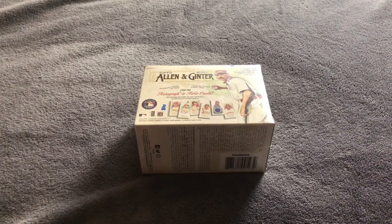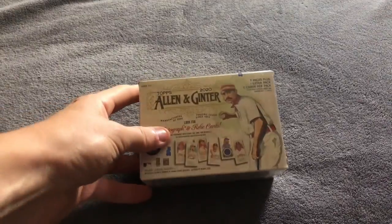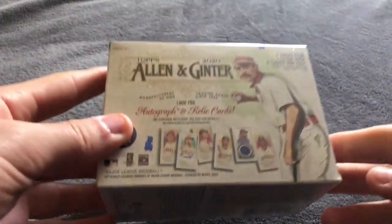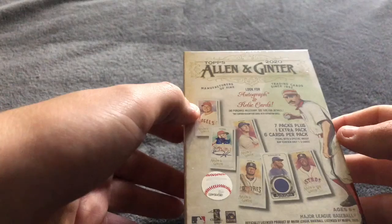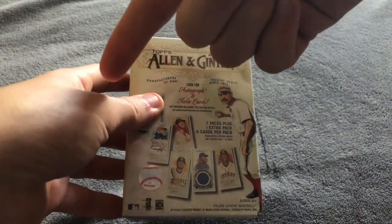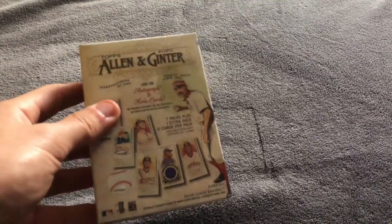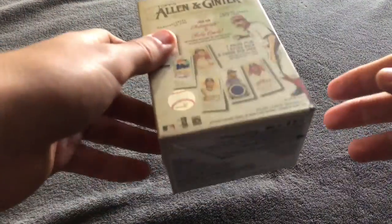Hello everybody, welcome back to Fall Ball Breaks. Today we are opening up some 2020 Topps Allen and Ginter. The trivia question is: before DJ LeMahieu and Luke Voigt, who were the last two teammates to claim the home run crown and batting title in the same year?